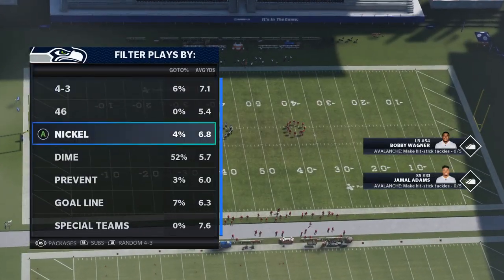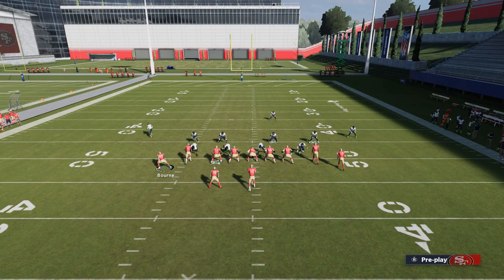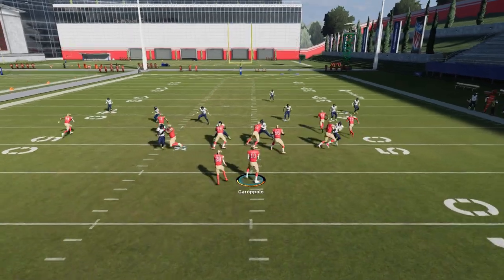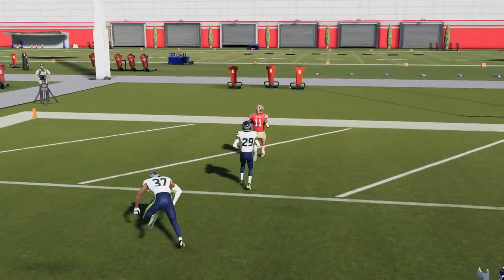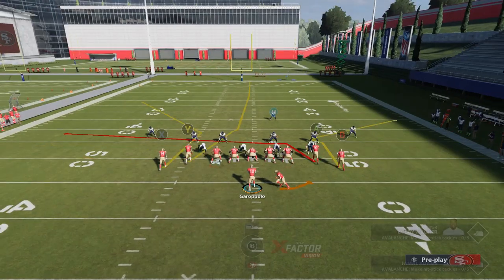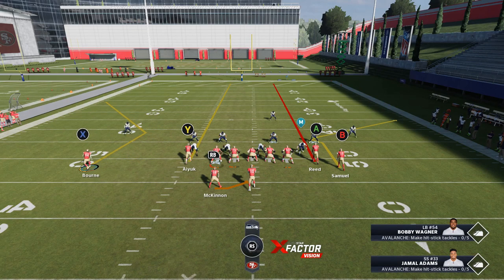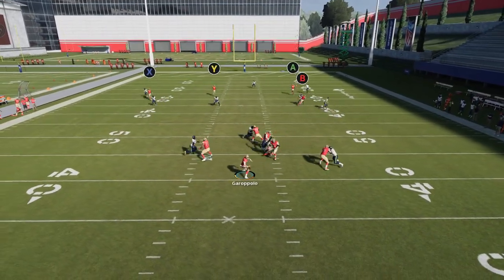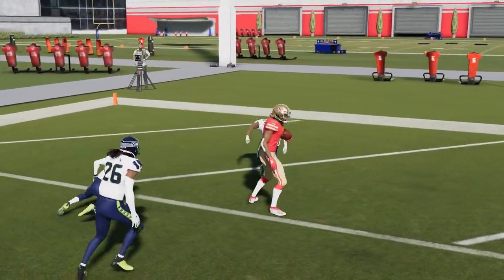Another good Cover 3 play is the PA Cross. Against Cover 3, the X route does an excellent job of pulling the Cover 3 cornerback. Just streak the inside receivers — the A route and the Y route — and the Y route up the Cover 3 seam is a very good play. Even if I throw it a little early you can see it works out. This play creates a lot of separation very quickly, so all you have to do is bullet pass lead away from the safety and you have an easy one-play touchdown.